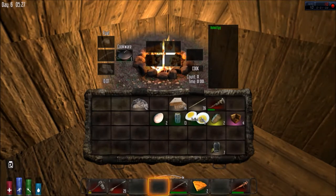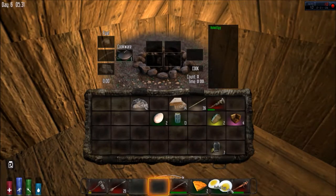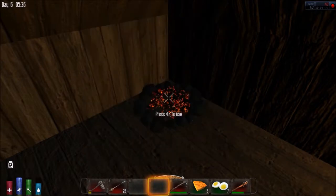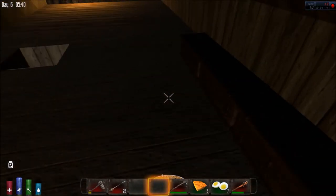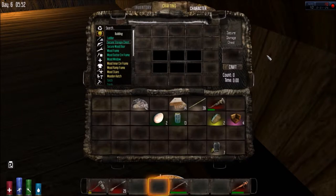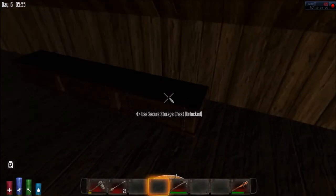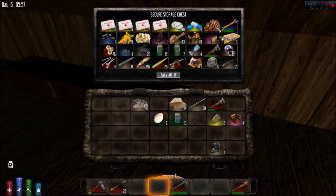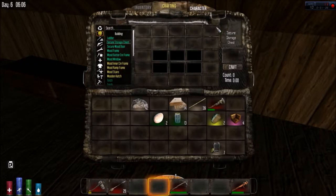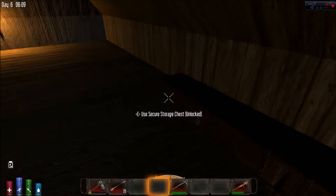I also made some boiled eggs. They're not huge on fullness - only plus eight - but what's good about those two items is they don't smell. You can carry them around and the zombies won't smell you. So storing foods that don't smell is probably a good plan. I don't understand though - if they don't smell when cooked, why does venison smell? It doesn't make any sense.